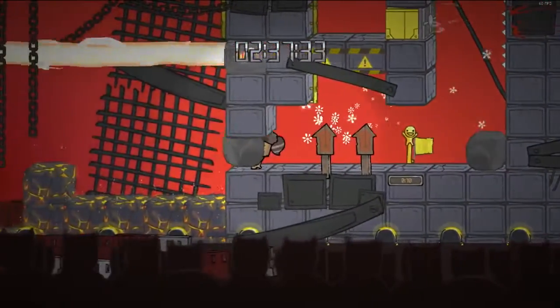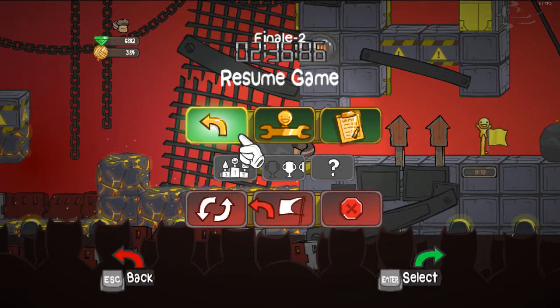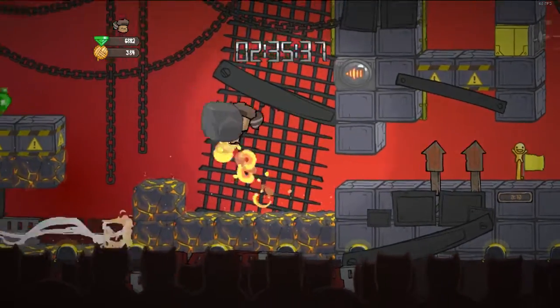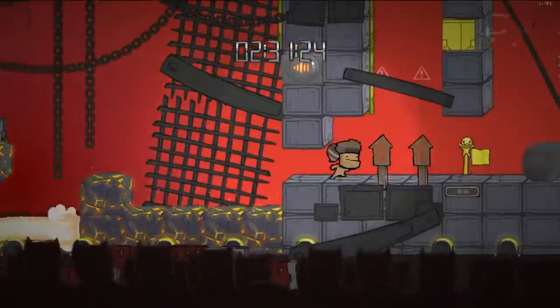For the rod, you want to go off and let go of holding left here. Then after you jump, hold left until you land again. And then when you land, do another bounce and you should be good to hold left for the boost.